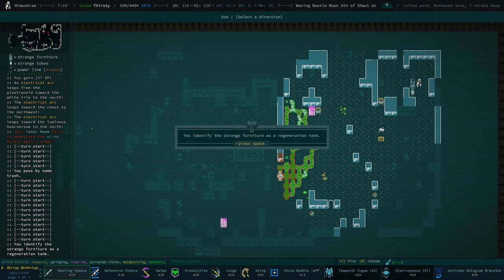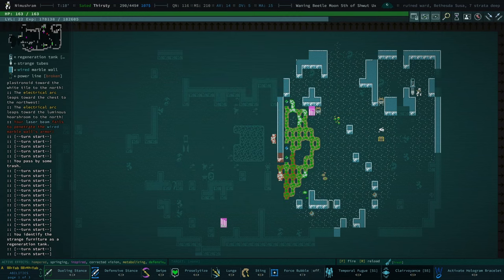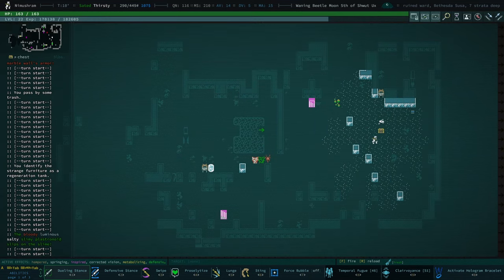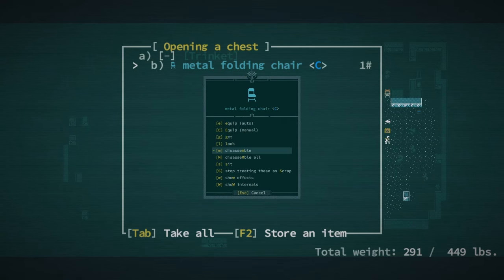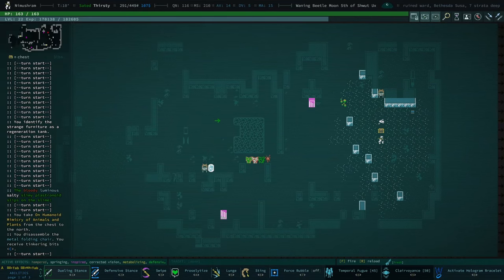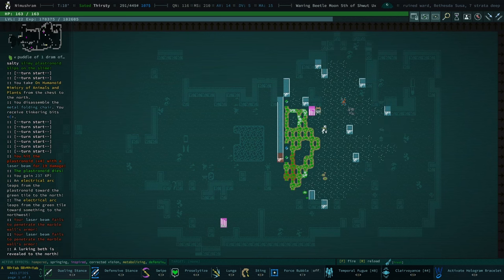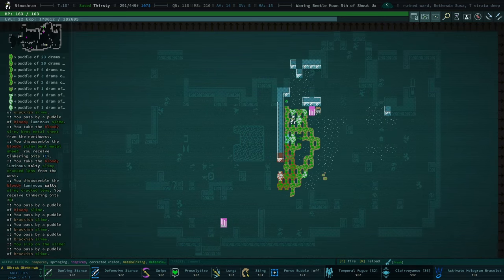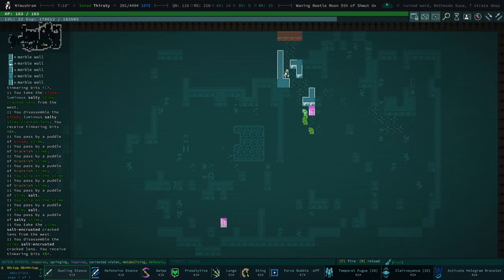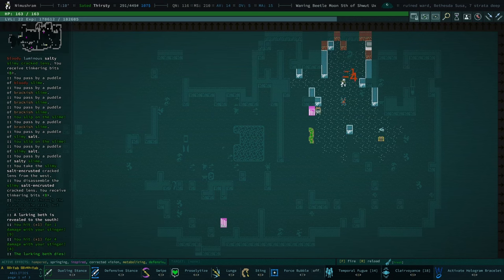I want to occasionally check how many stocked up regeneration tanks we have. Not that it matters too much because we do have an absurd number of tonics. I don't think I'm going to be coming here anytime soon to regenerate a limb, but you never know. I'm actually going to - yeah, that's a good reason not to do auto-explore, lurking beth.